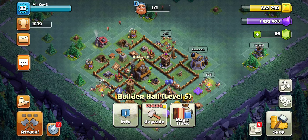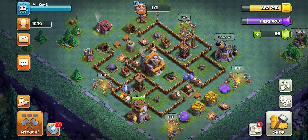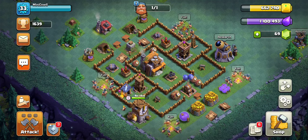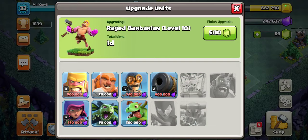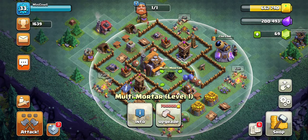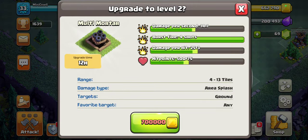We've just finished all our buildings, so we're using this new base we got online — I'll put the link in the description below. Right now we're pretty full on elixir and gold, so we're going to go straight into our Barbarian upgrade. With our gold, we can go for a few attacks so we can upgrade this multi-mortar.